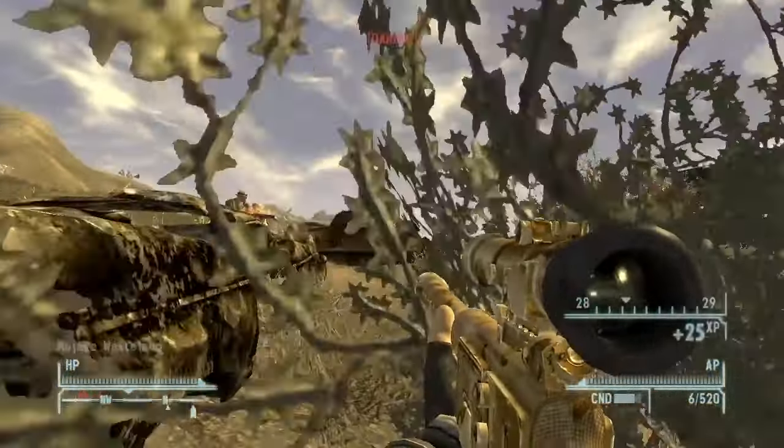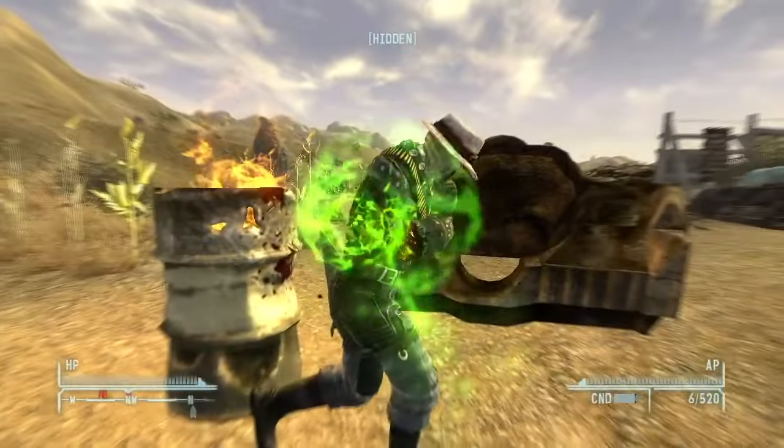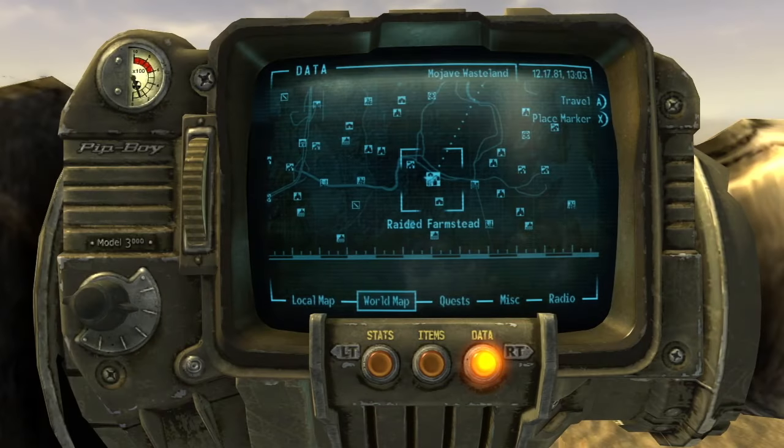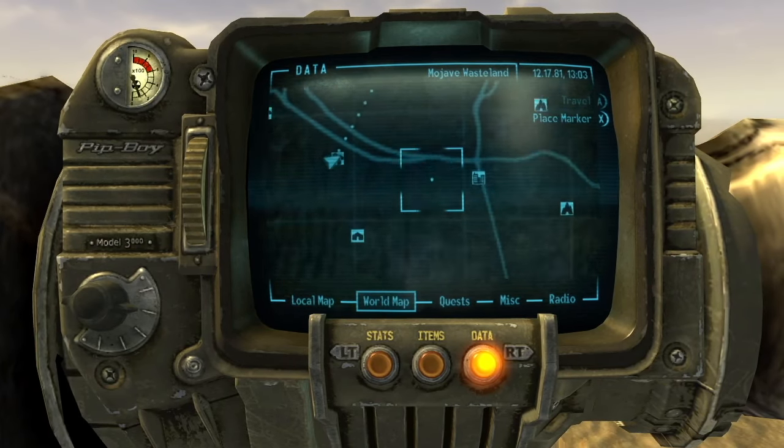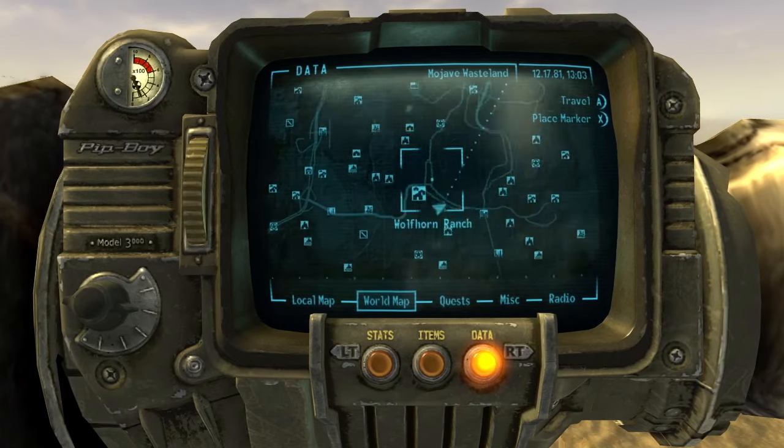Hello everyone, the Army of Otters here, and welcome back to the Unexplored Mojave. Today we're going to be looking at the Raided Farmstead — a location just west of Camp Searchlight, near Matthews Animal Husbandry and Wolfhorn Ranch.